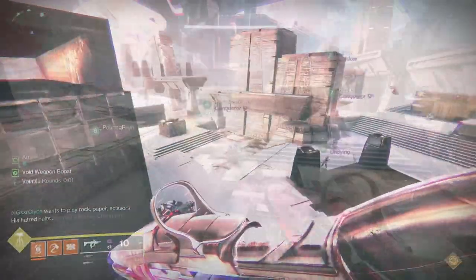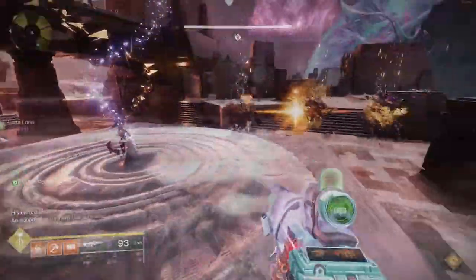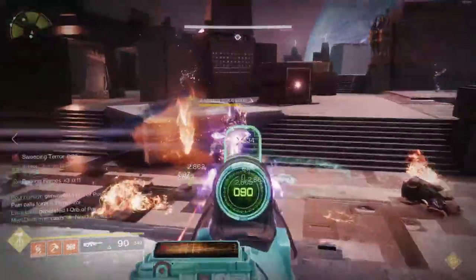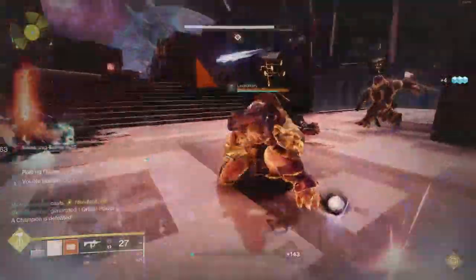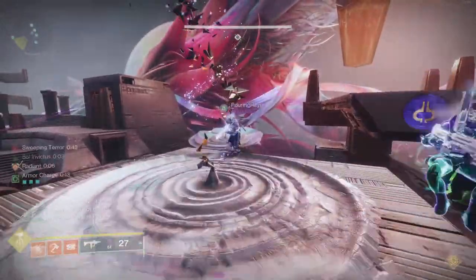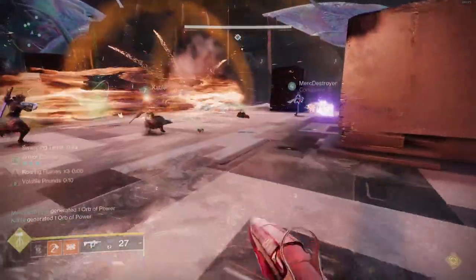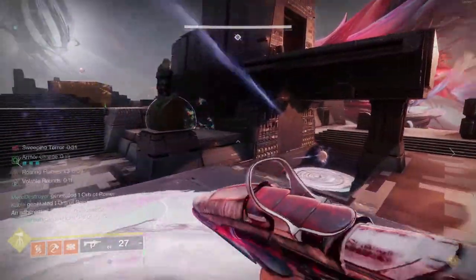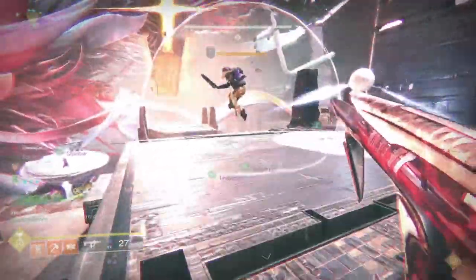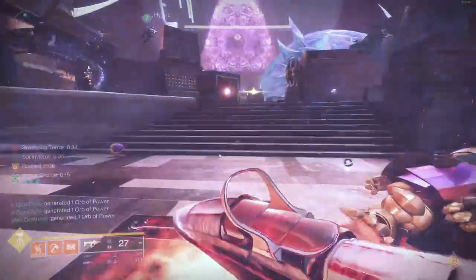We're going to carry that Tormentor into the next round. The only things that really spawn in this encounter are Tormentors, Scions, and Barriers. You're going to have one Runner while everyone else does add clear. Your main purpose is to find Scions and extend time for the Runner. If Scions spawn on both sides, split the team up. When you kill the Tormentor, it extends the Sweeping Terror time so you don't fail. If you run out of time, it will wipe you. You can also save the Tormentor to kill in the next round to extend time.